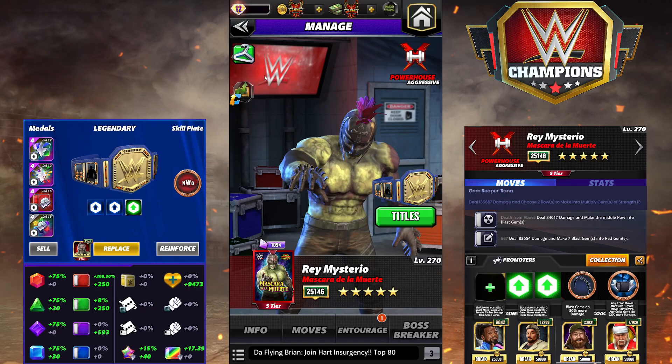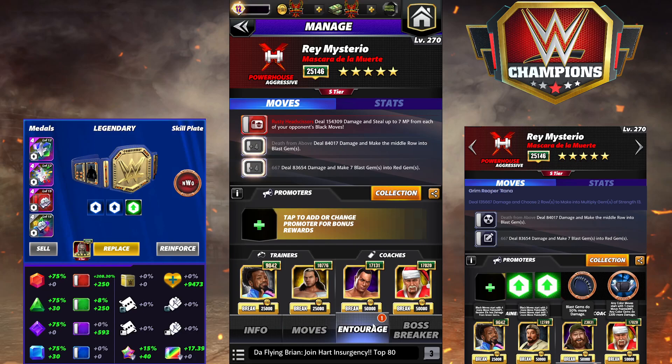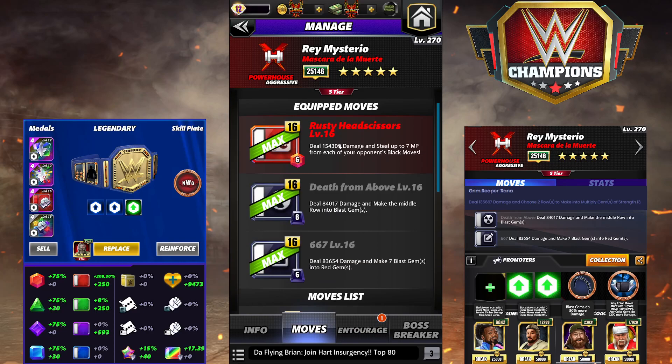I'm going to start out showing you guys the 6-star moveset. The 6-star move is the Grim Reaper Rana — it's 7 MP black, deals 135k damage, and you choose two rows to make into multiplied gems of strength 13. Pretty crazy. So it's a triple black at 6-star.